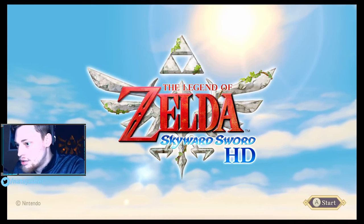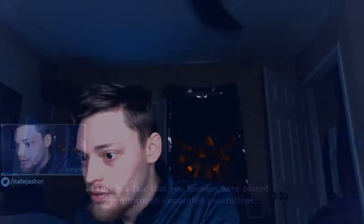First we have the coveted Skyward Sword Amiibo. You're supposed to leave it in the package, but I'm a collector and I ain't selling, so we're opening this. The cool thing about this Amiibo is that you can use it to teleport to the sky automatically in Skyward Sword HD, rather than having to go to a goddess statue or one of those bird statues to return to the sky. You can just use this Amiibo and teleport there automatically from wherever you are.